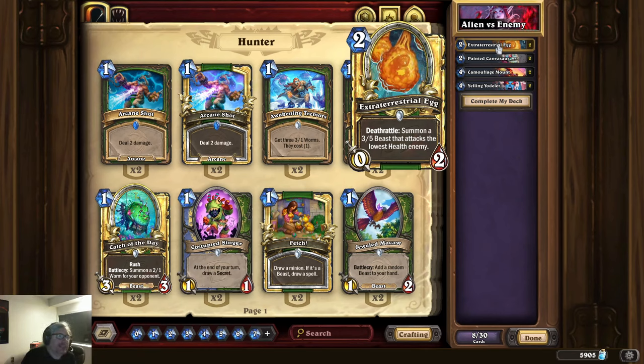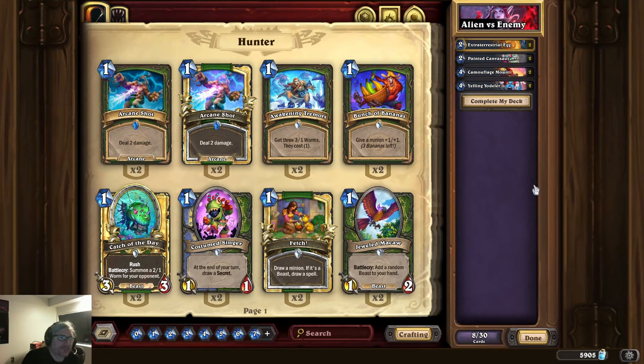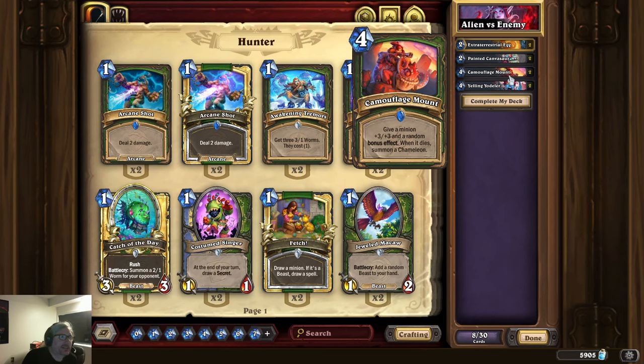We would like to get more attacks out of this if possible. With my first round of exploration through the cards, Yelling Yodeler can trigger the deathrattle effect and those beasts will immediately attack — that's very nice. Painted Canvasaur and Camouflage Mount can give the beasts that come out of it random bonus effects.